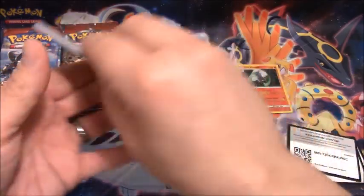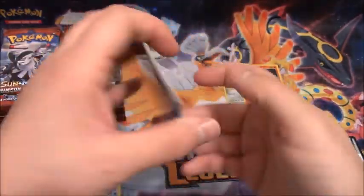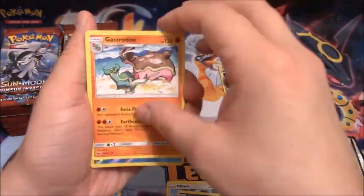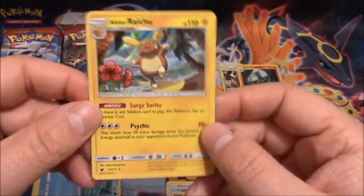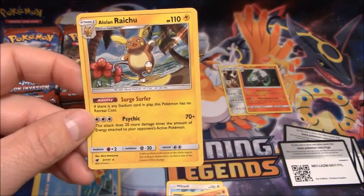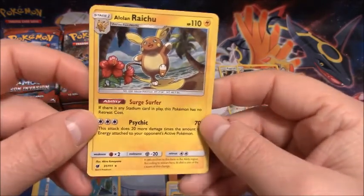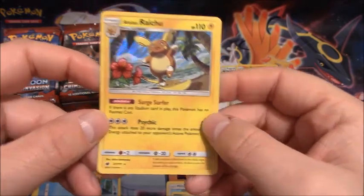So I'm going to skip the commons and the Energy now. Pack four: Miltank, Zweilous, Gastrodon, Reverse Holo of Xerneas, and an Alolan Raichu Holo. Now if it's an Alolan Raichu, isn't that supposed to be a different energy type or something? Because it's still electric. But anyway, just me thinking out loud there.